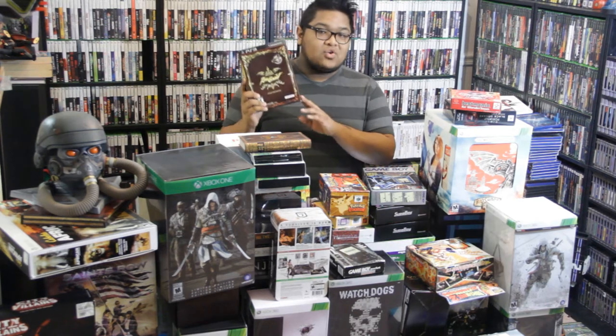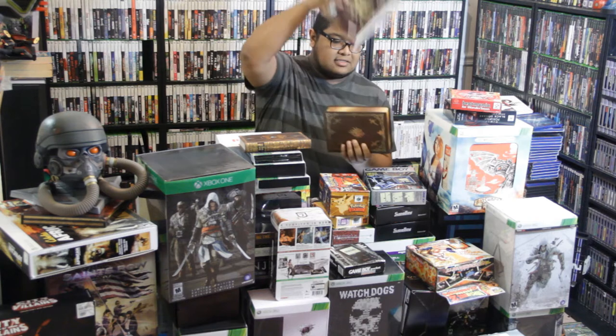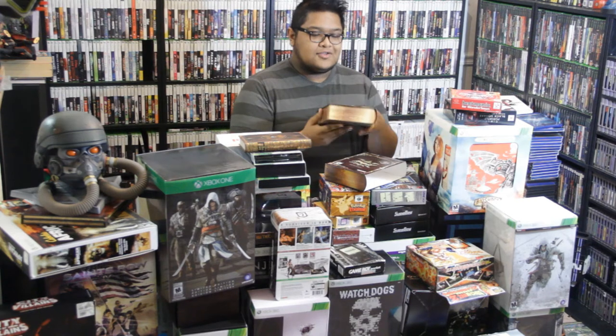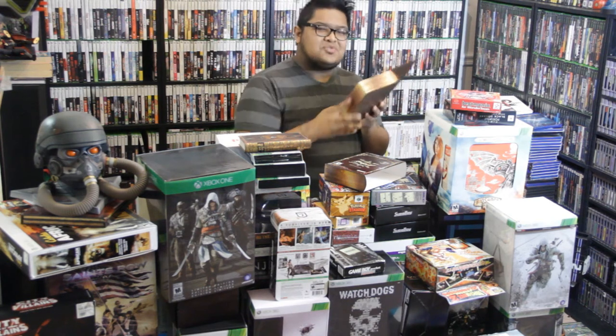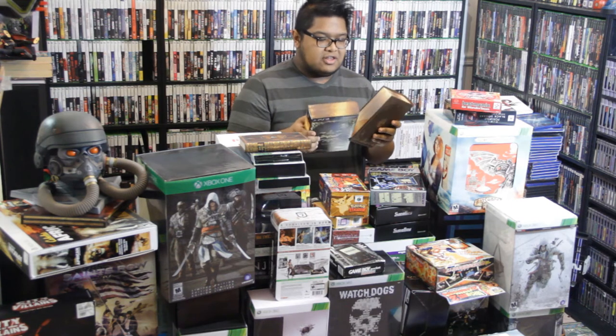Over here we got the Soul Calibur 5 Collector's Edition. The cool thing about this one is it's shaped like a book. Pretty cool — if you're into literature, you're going to like this one. It also comes with the soundtrack and a cool little art book. Inside's really nice, kind of velvety. It's a nice presentation for a Collector's Edition.